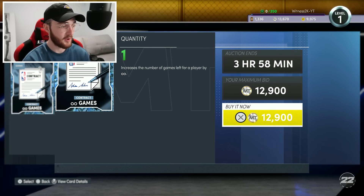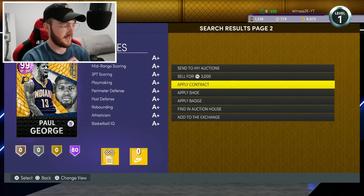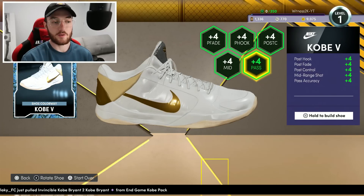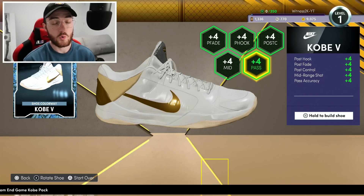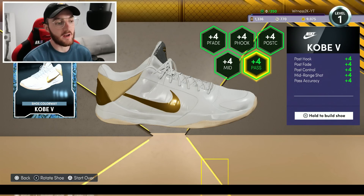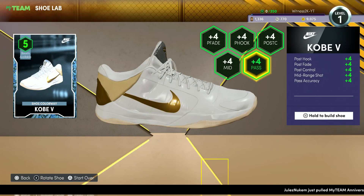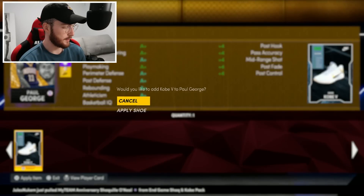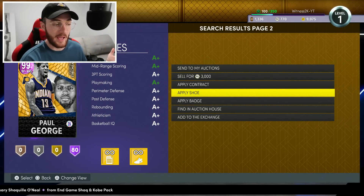We need to buy a diamond contract for Paul George — I am flat broke right now, I need these auction house sales so badly. I'll equip that and it'll give him those 80 badges plus a diamond contract. End game cards have 99 across the board; Paul George Invincible has a 97 in post fade, hook and control, 98 in mid-range, and pass IQ and pass accuracy are also 98. Once we apply this diamond shoe, Paul George is now 99 in everything besides pass IQ at 98 — you're not gonna notice. He's got the badges and the contract to go along with it.